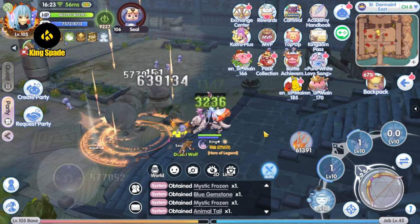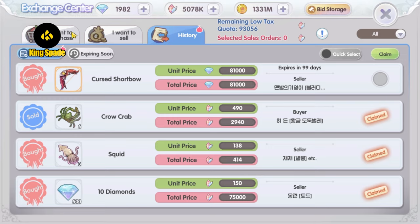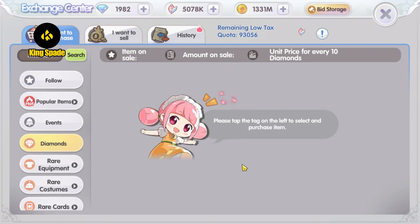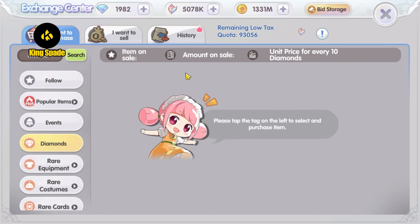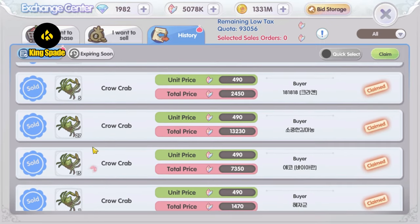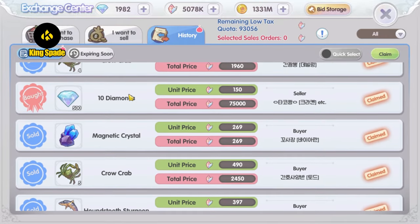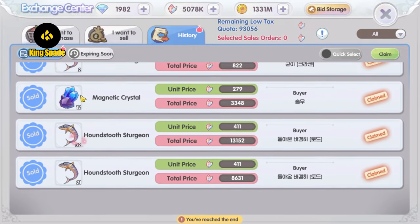This is hard-earned diamonds that I accumulated over several months with the monthly 30,000 diamond quota in the Korea server. In my server, topping-up players are becoming less and less — not as many as in the beginning of the game. So getting this amount of diamonds takes a lot of patience and luck. It's not every day that you can see players selling diamonds at the exchange center.